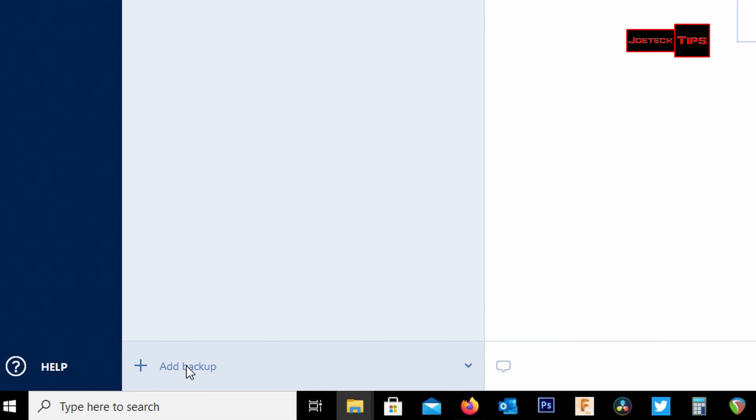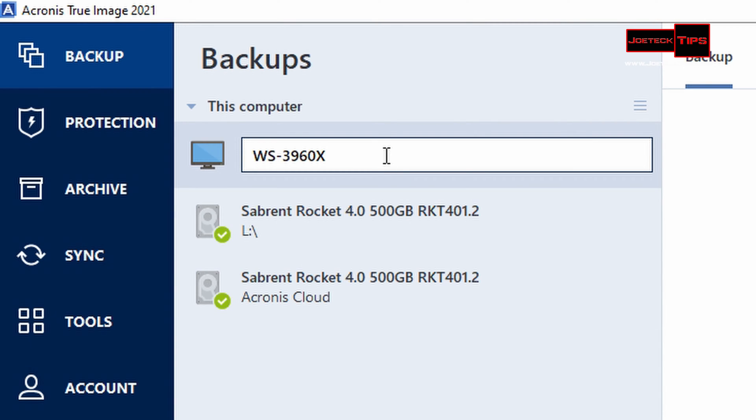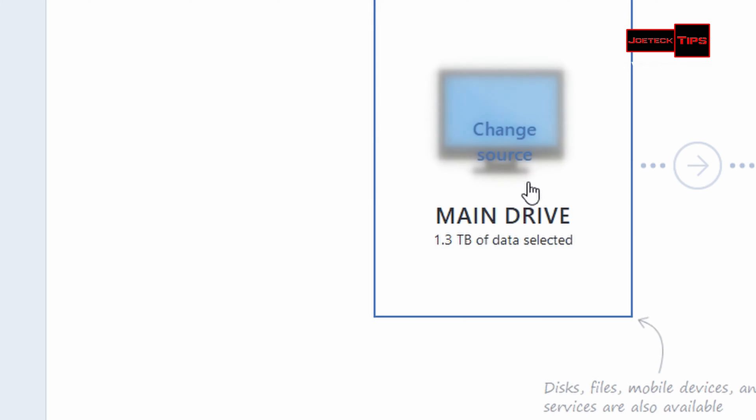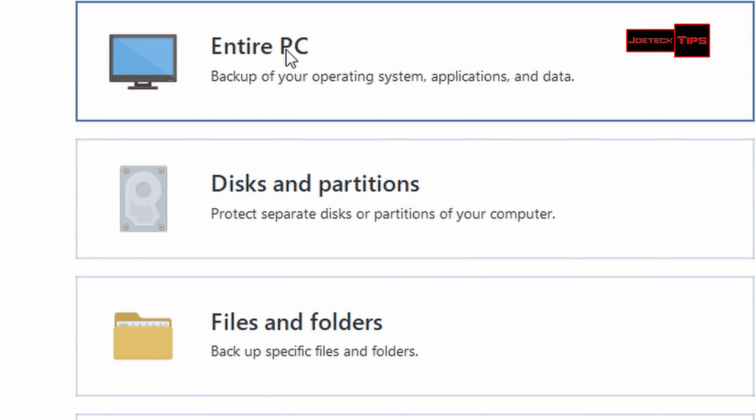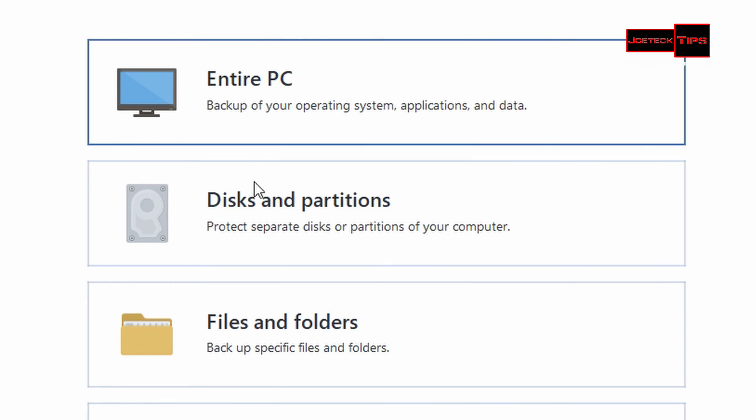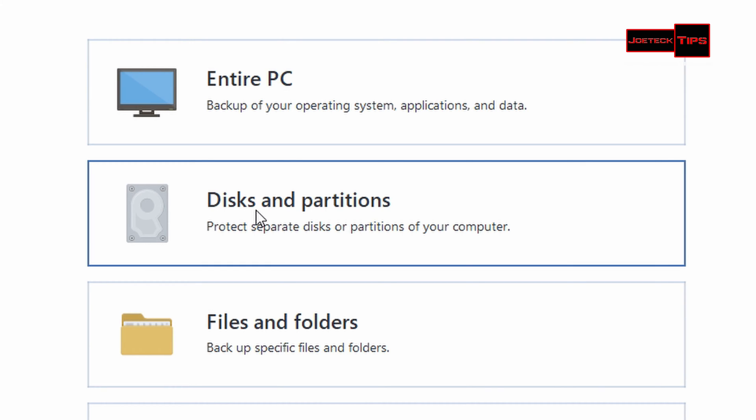We're going to actually create one right now so I can show you how it's done. At the bottom of your screen, click 'Add Backup.' It'll prompt you to name it — I'm going to call it 'Main Drive.' Now click 'Change Source.' We don't want 'Entire PC' because if you have multiple drives it'll back up every single drive. So we want 'Discs and Partitions.'